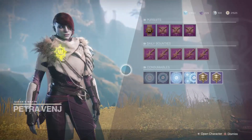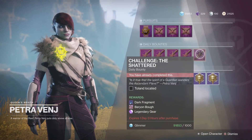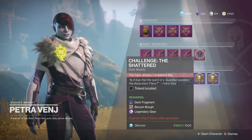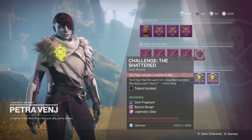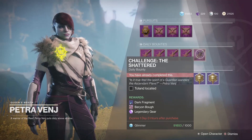So as you know, I got this daily bounty for this week. It's called 'The Shattered' and you have to locate Tolland. Once you complete it, you'll get some dark fragments, some Braytech bow, and some legendary gear, whatever it might be.